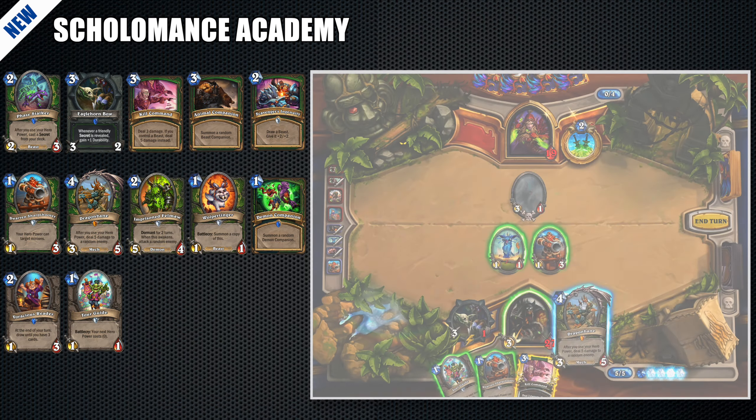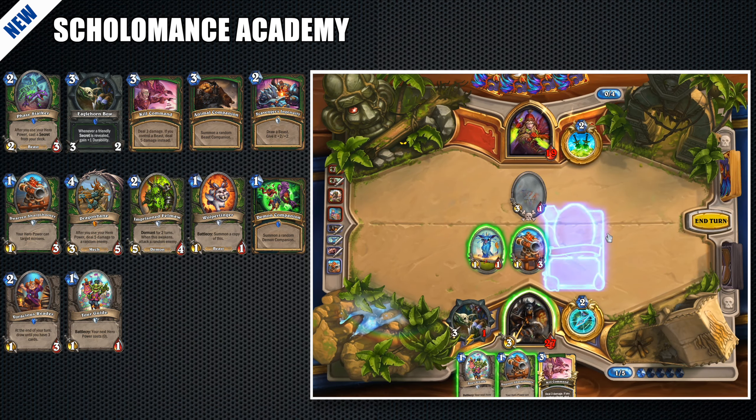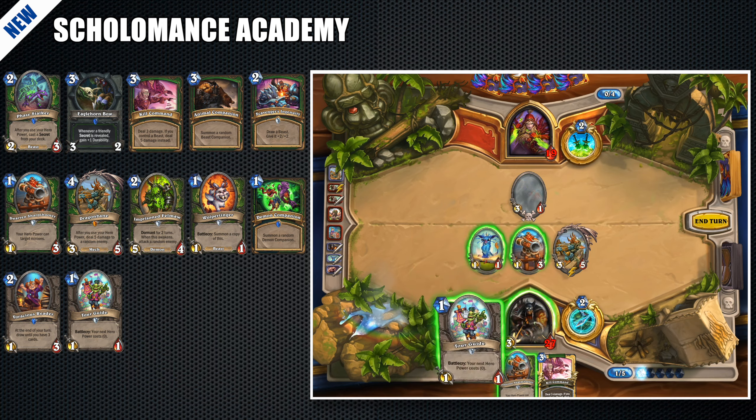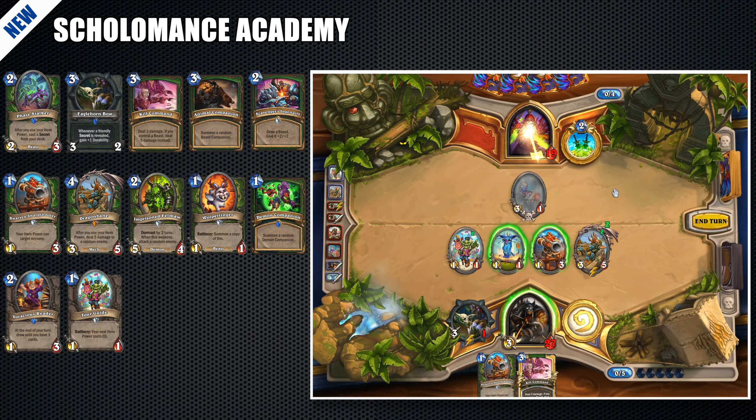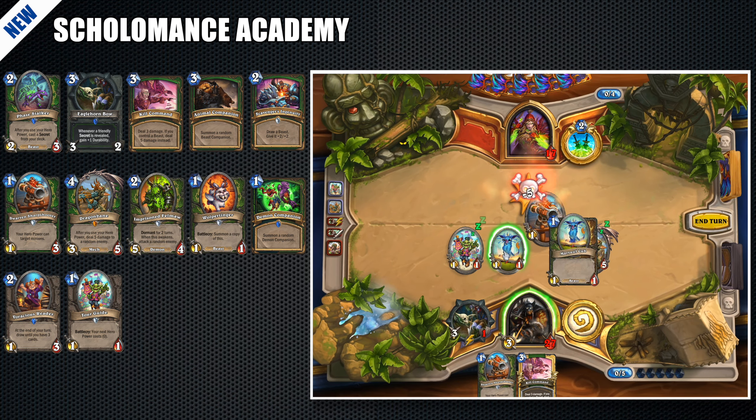Tour Guide is also a very interesting addition to the deck. It lets you cast a secret with Face Stalker or trigger Dragon Bane one or even two rounds earlier. It can also help you gain control of the board early in the game with Dwarven Sharpshooter.